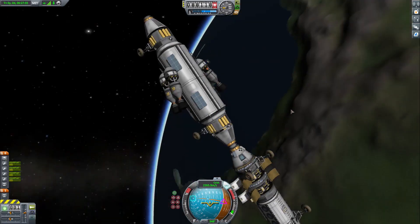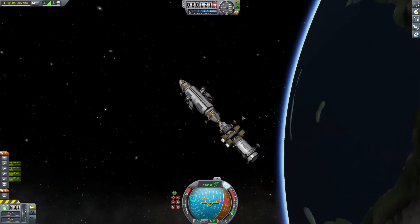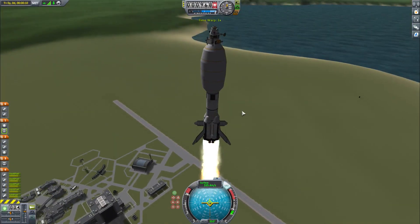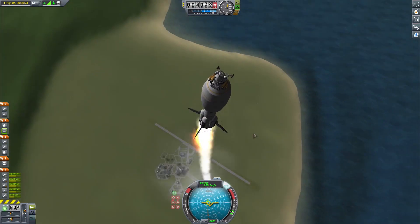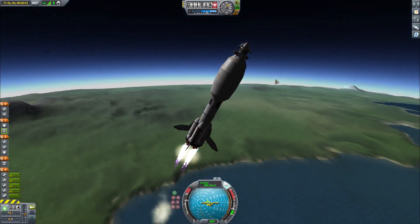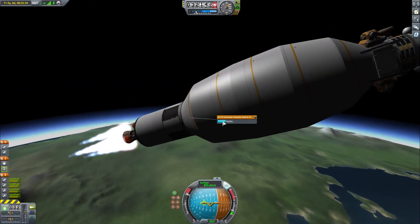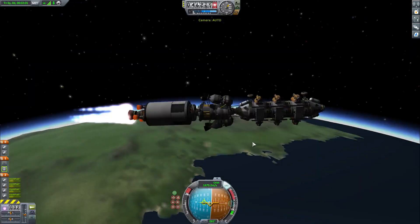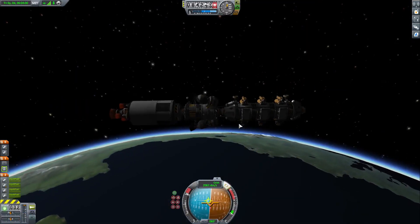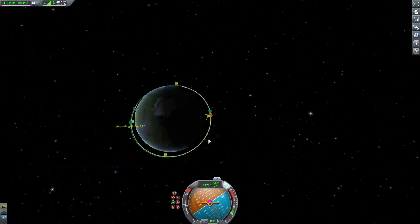Now we're ready to launch the other modules of the base to meet up in low Kerbin orbit, and to finally go on a cruise to Minmus. So now we're launching two more payloads — one of which is a mining unit, and the other one is a tugger that can be used to pull things around. Everything is pretty much the same as the last launch, except this time the tugger is going to be used as a third stage.